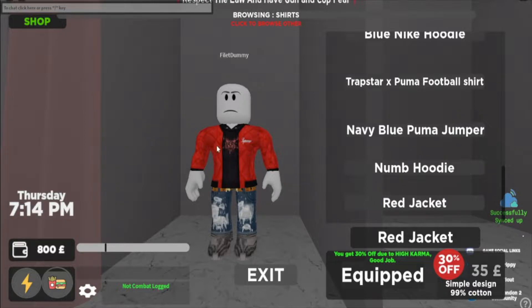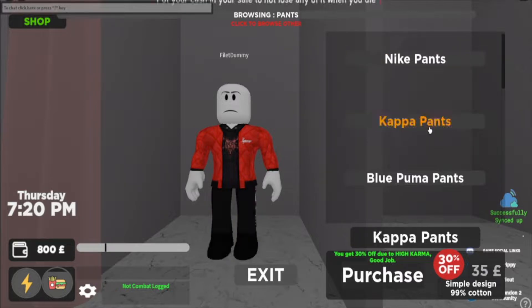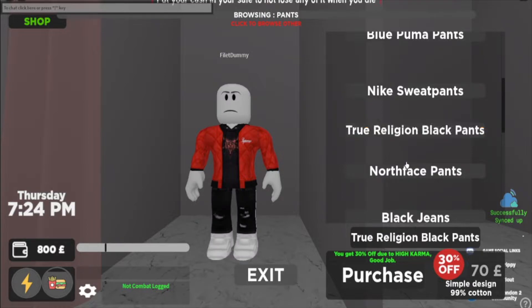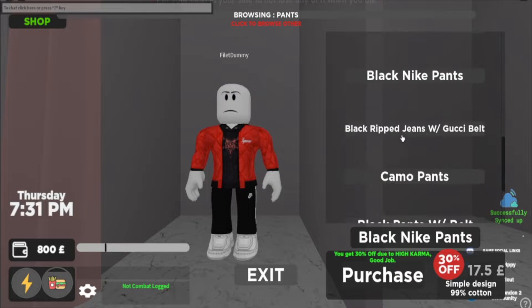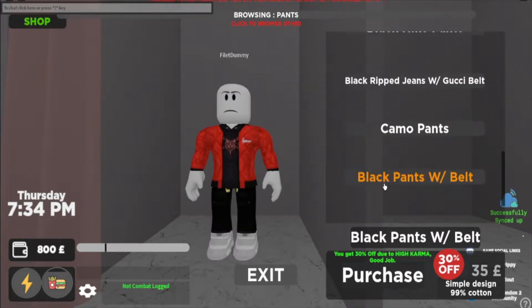This is the drip I'm marking right here. Pro tip: click shirts and it's gonna show you pants also. They've got Nike pants, Kappa pants, Blue Puma pants, Nike sweatpants, True Religion black pants, North Face pants, black jeans, black Nike pants, black ripped jeans with Gucci belt, camo pants, and black pants with belts. Definitely don't miss out on clicking on the top and toggling between shirts and pants.